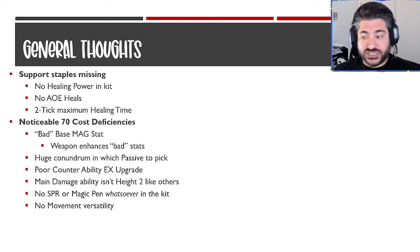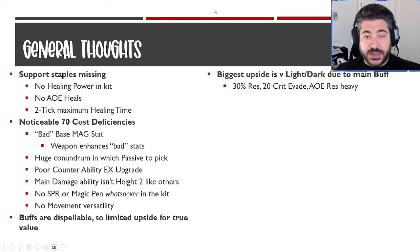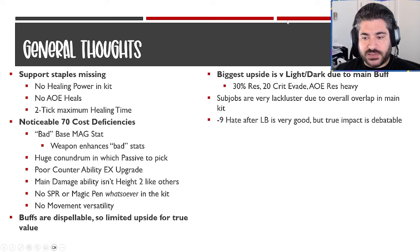Her buffs are dispellable, so there's some limited upside for the true value of some of them. The biggest theoretical upside is versus light and dark, where that main buff gives 30 resistance to each plus 20 crit evade — helpful since Sephiroth is a crit hit monster. Some jobs are lackluster because of heavy overlap with the main job. The minus 9 hate after the limit break is very good, though the true impact is debatable now that we have pick-two or pick-three abilities, where damage dealers don't necessarily have to focus on the tank and can still hit everyone for maximum damage.